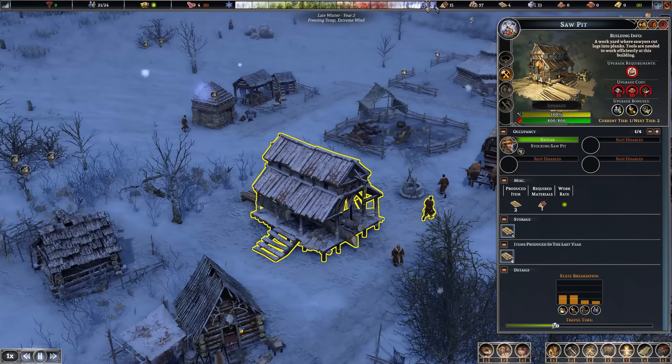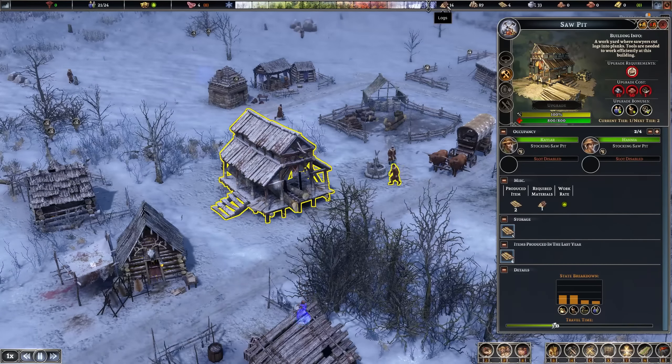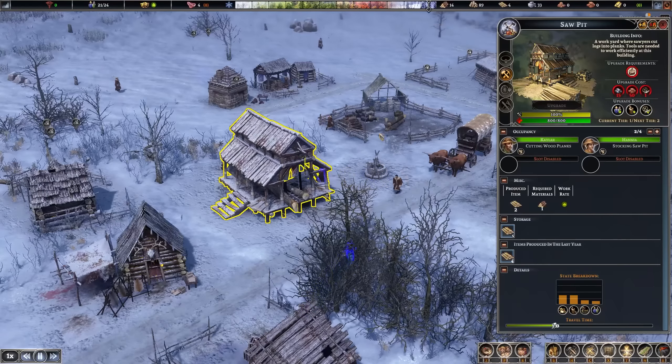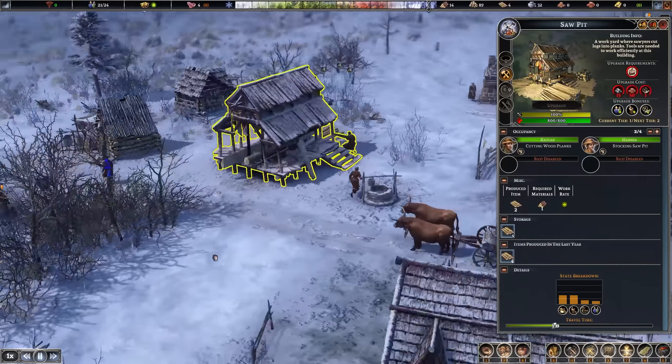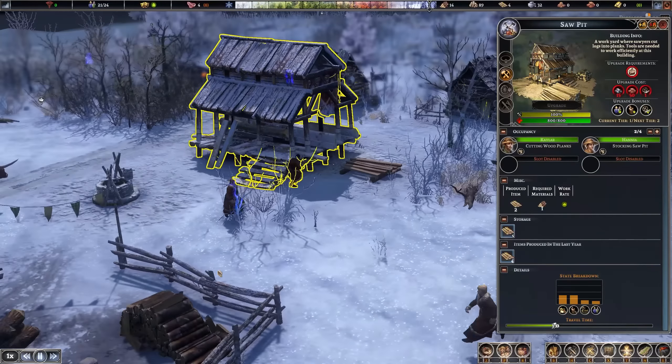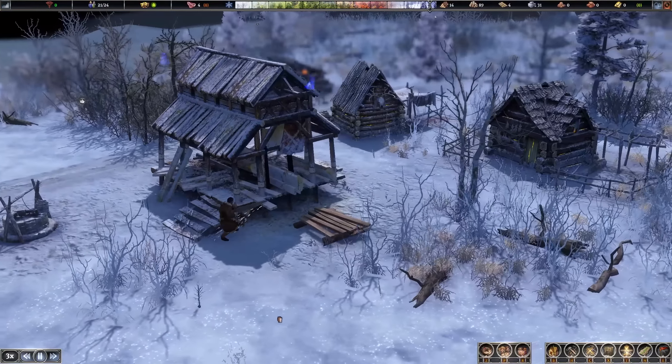I'm going to assign a second person to the saw pit now after all, because logs are actually going up a bit. We've got four planks right now — processing these logs to make our first market.